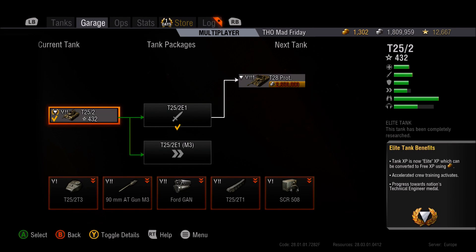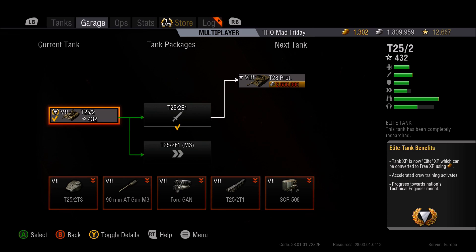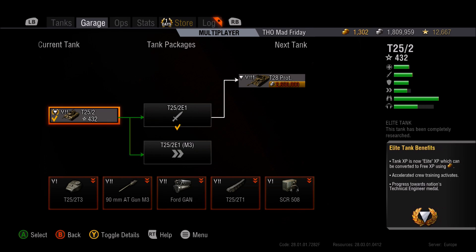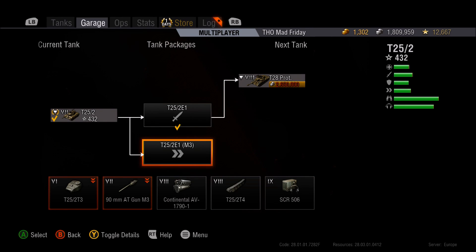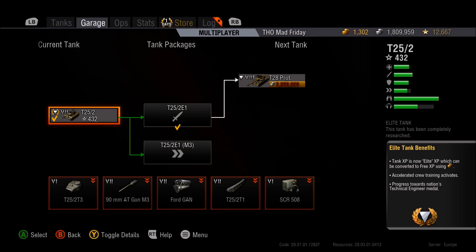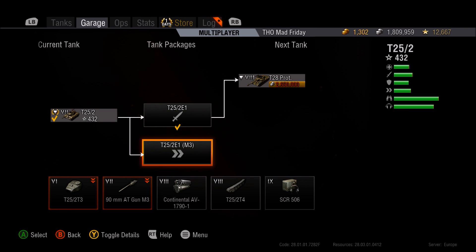When you first get it, the engine power is just not good enough. You get the same 90mm gun off the hellcat but it's very slow and doesn't get around. There are two upgrade paths here — do not ignore this one. Everything in the expensive pack is here, so start here and grind enough experience to get the engines, tracks, and radio.